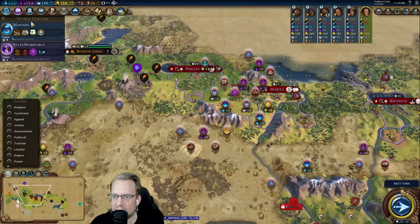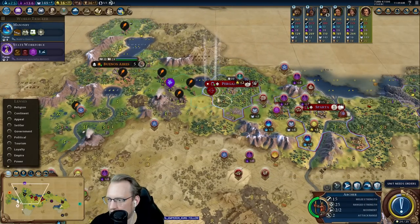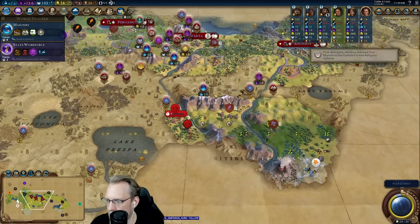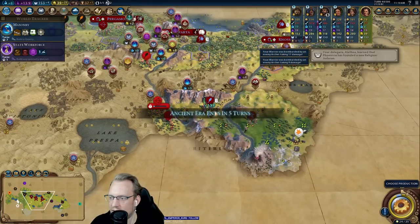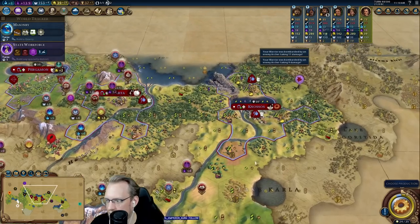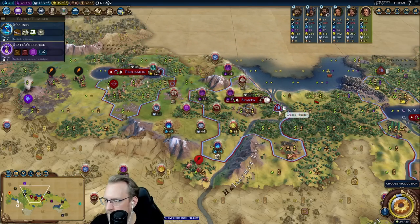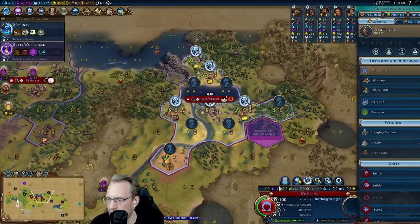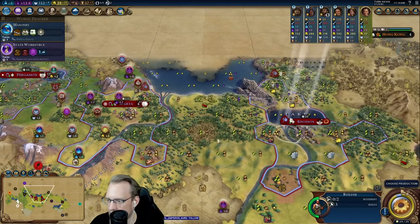This archer looks really appealing. And I do want to farm more barbs — buying this is kind of like buying culture, which I think is almost always worth it. Now it doesn't come all the way down to my cap unfortunately. But look at how tanky we got with the tortoise promotion. What am I doing with this builder? I think I'm working on wonders in the cap.